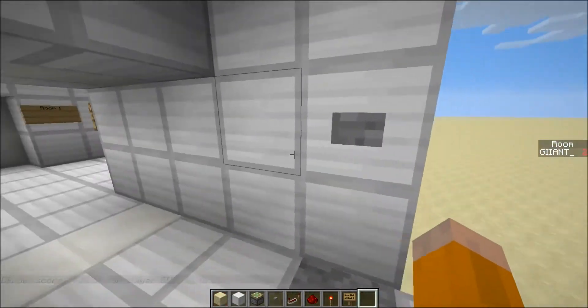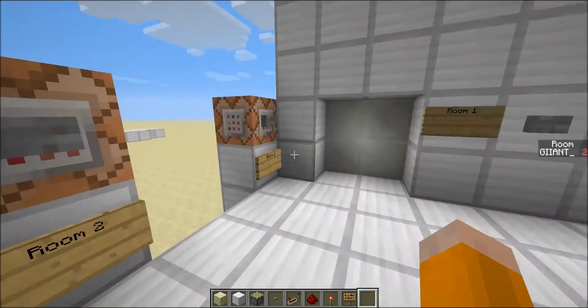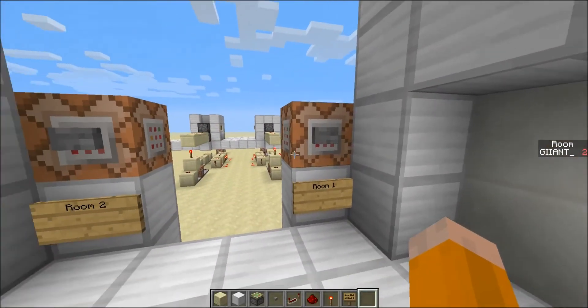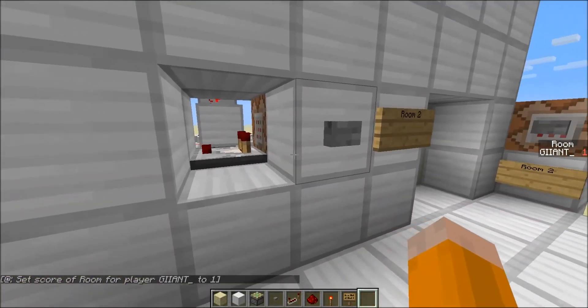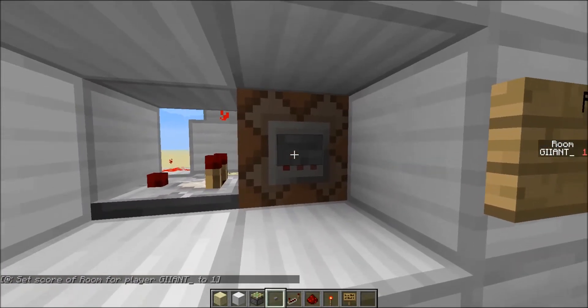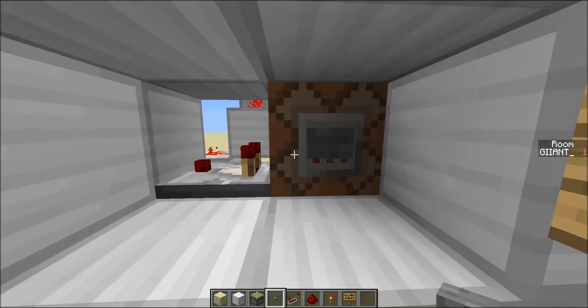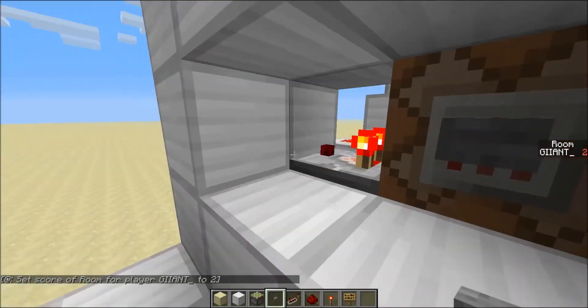So once I come to this side and press the button, it will shut the doors behind me. Just to show you the command block — it's working. So this is for when I've got room number one. You'll see pressing the button doesn't do anything, but if I have room number one access, it does.